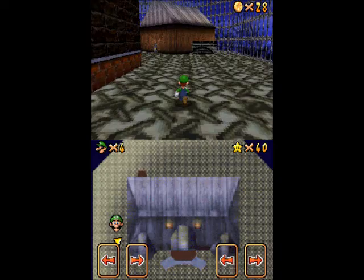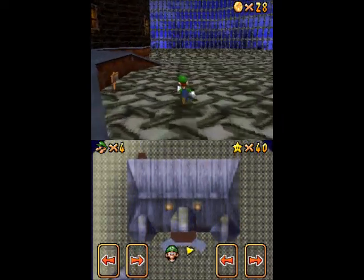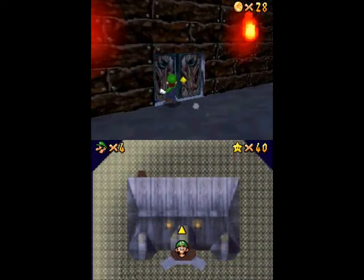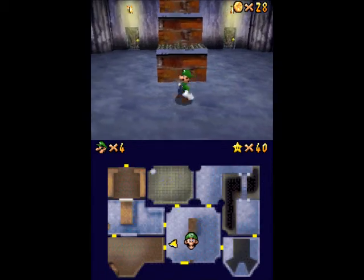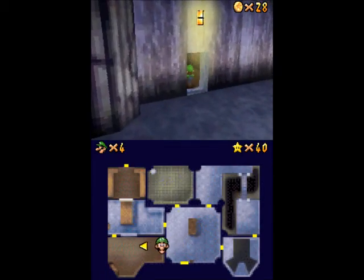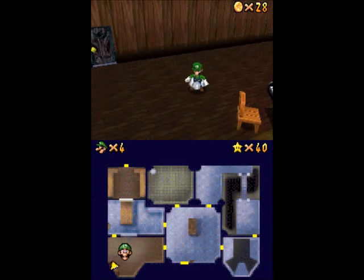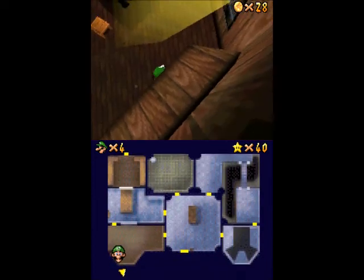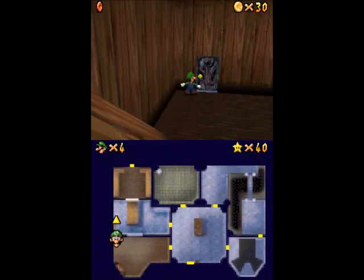So we already have 28. You figure each Boo gives out a blue coin, and there are quite a few Boos. There should be more in the merry-go-round. You can get the red coins as well — that wouldn't hurt. Just make sure you be careful of the giant piano.